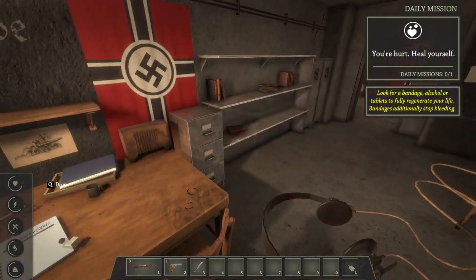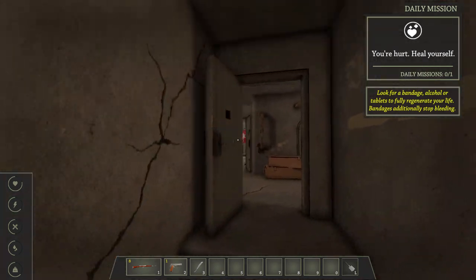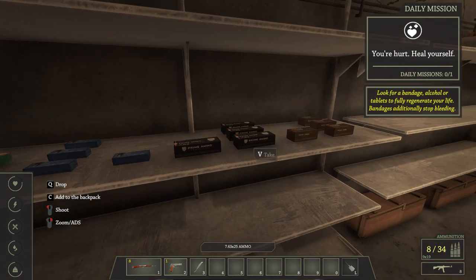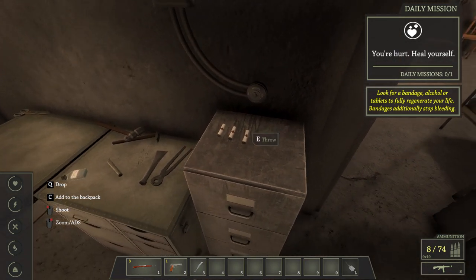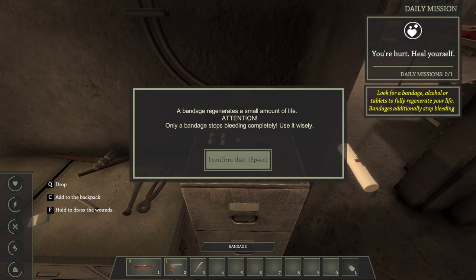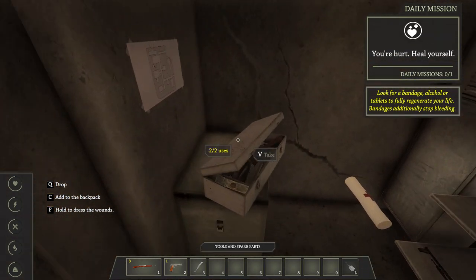Okay, you're hurt — heal yourself. Just drop those there. Look for a bandage or alcohol tablets to fully regenerate your life. That's going to be over here. Oh, this is a stockpile here. I will take sure — don't mind if I do. We got some things here. Small amount of life. Only a bandage stops — you can completely use it wisely. Roger that. Do I need these scary things? That looks like alcohol. Alcomahol. I'll take another toolbox. How much am I holding right now? Is that a mine? I think it is.